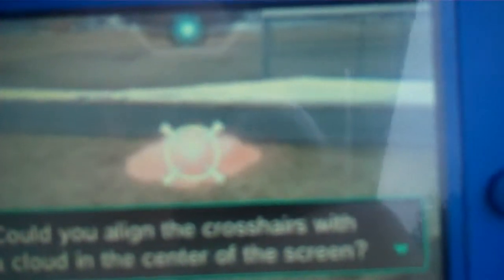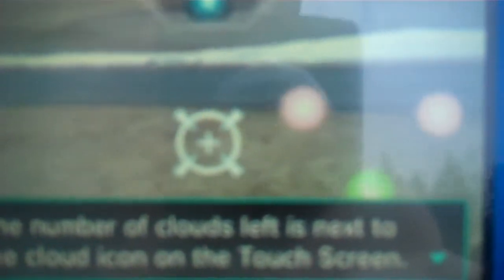'Could you align the crosshairs with the cloud in the center of the screen? When a cloud is in your sights, press A.' Can I just tap the screen? No? Oh my gosh, this is going to be harder than I thought. 'You're amazing! That aim isn't exactly easy to get a hang of, but you were blasting away with ease and your aim was spot on. Keep hitting the remaining clouds with the beam — the number of clouds left is next to the cloud icon on the touch screen.' Oh yeah!